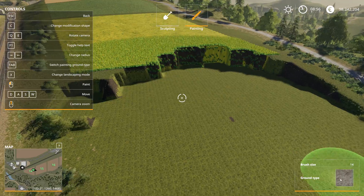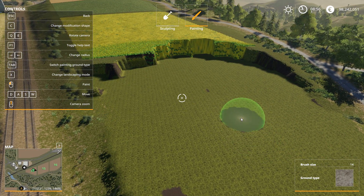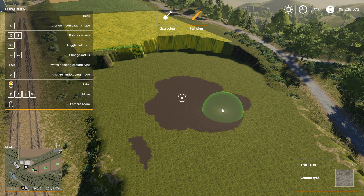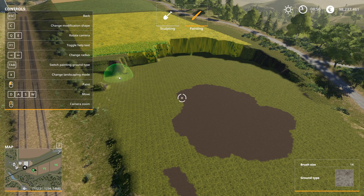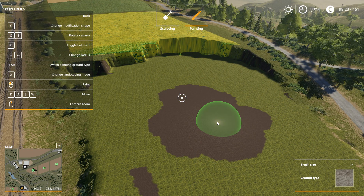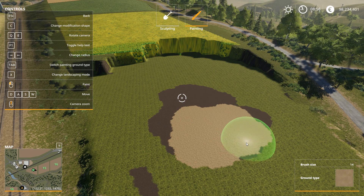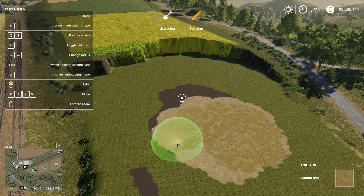Now pressing X goes into painting mode, and here as you can see we have activated what I assume is gravel or something similar, and it will paint it as gravel. You can change the texture mode by pressing Tab — except it doesn't tell you what you've activated, so I guess you have to trust your eyes.